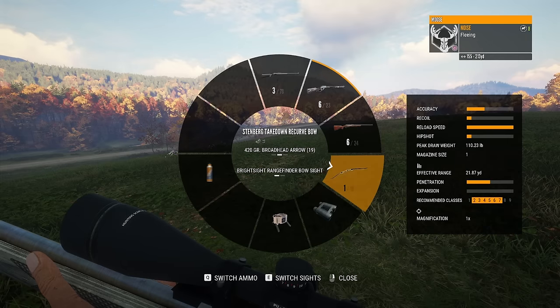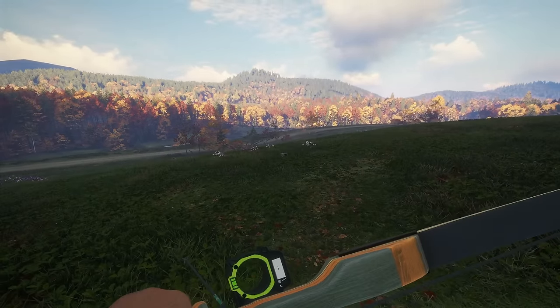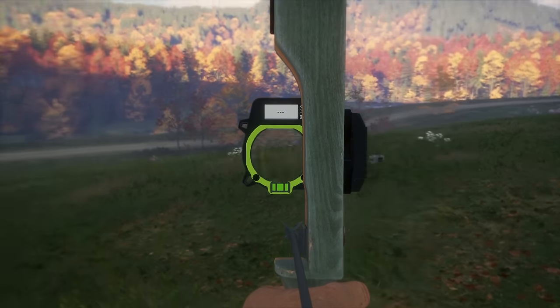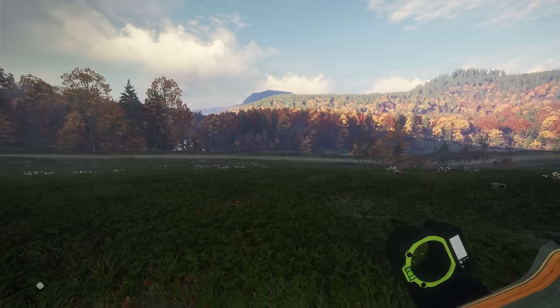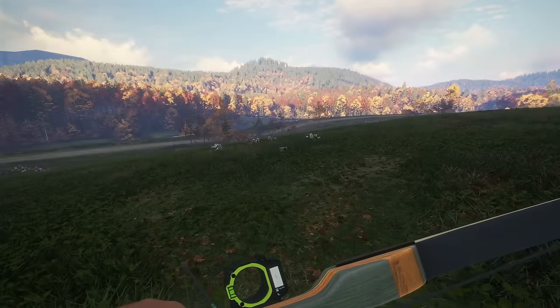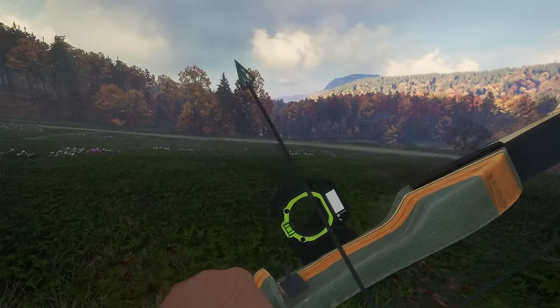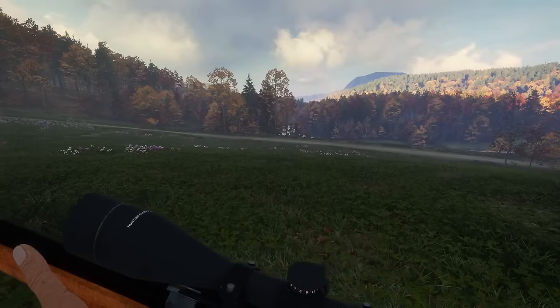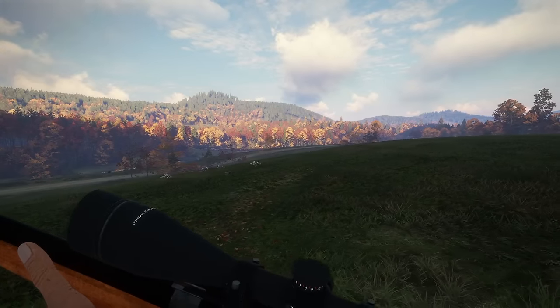The other thing we're going to use today is the Stenberg takedown recurve bow — brand new in the DLC as well. I've got a cool rangefinder sight on it. I probably shouldn't have shot that — they're kind of expensive. But I'm also going to be using the Coleman 22 wasp. Now this isn't part of the DLC, but I figured it would be really useful for cottontail and stuff like that, since it does classes one and two. So we can take down coyote, cottontail, fox, and raccoons — this gun is going to be perfect for this map.